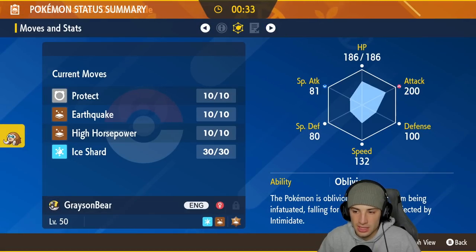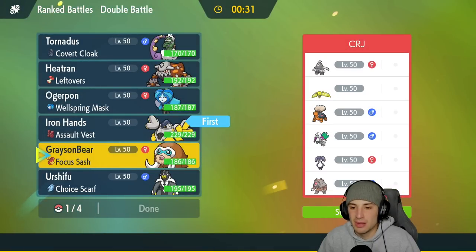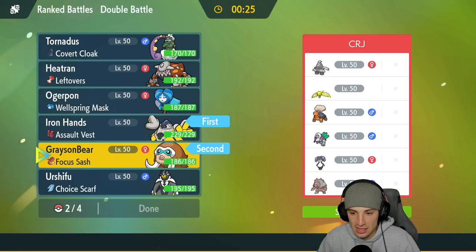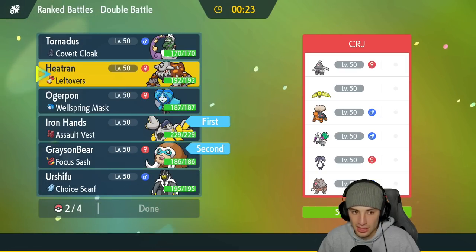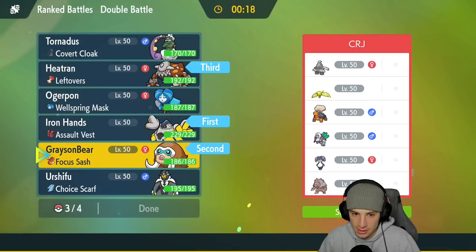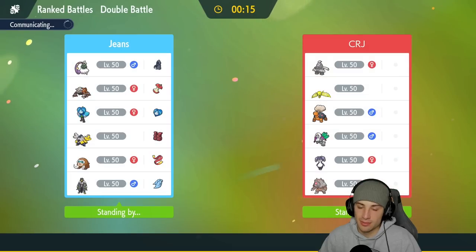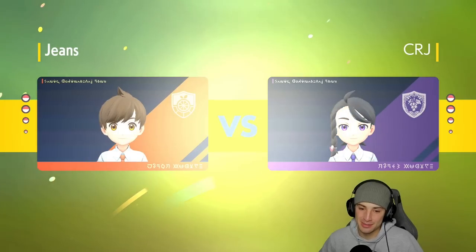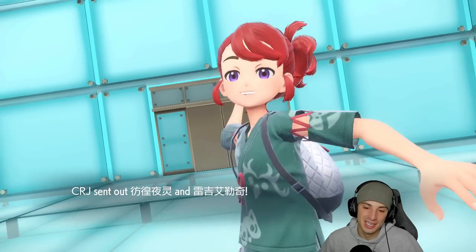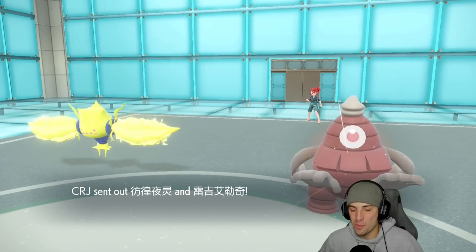I'm gonna go Mamoswine for the lead — Mamoswine is actually a fast little customer for its size. I'll bring Heatran in the back end to deal with Tinkaton, and last but not least Wellspring Ogerpon. Looking for that perfect record! They end up going Dusclops and Regieleki — Regieleki could just Protect. I might just double down into Dusclops here.